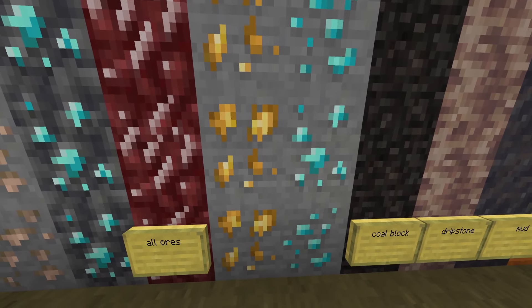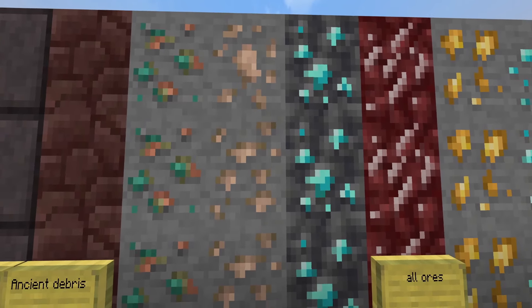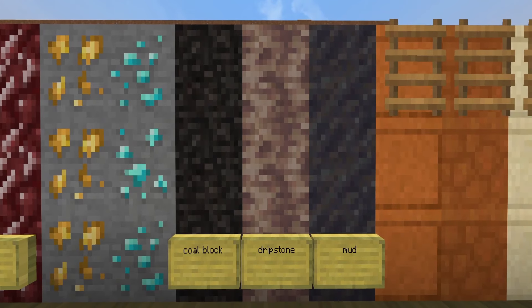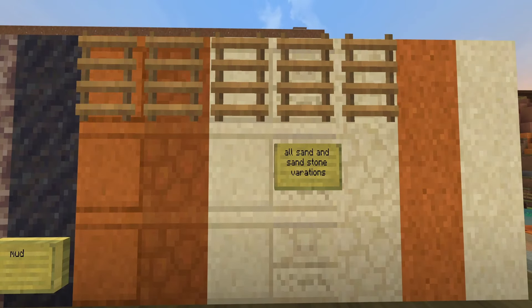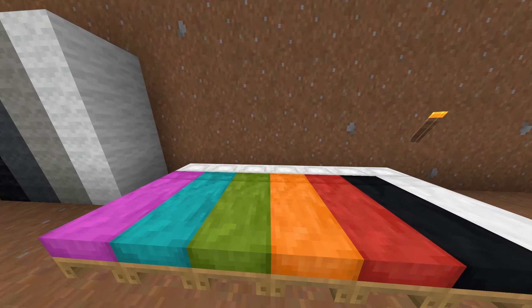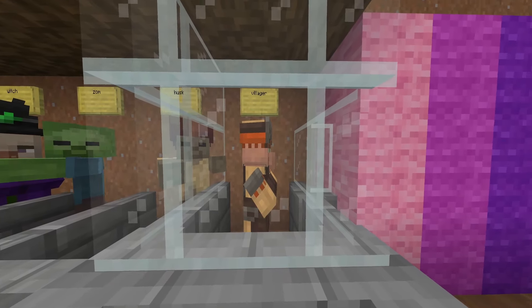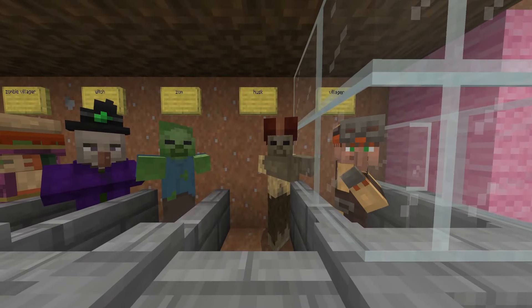We've got our ores — they come with different variations of blocks, which I think is quite cool. As you can see, these diamonds have slight different variations between the ores, which is quite cool. Coal block, dripstone, and mud. Then we've got your sand variations and sandstone types. First of your blocks we have the wall — all super standard and the same — and we've got some beds just for a quick look before we move on to the mobs.